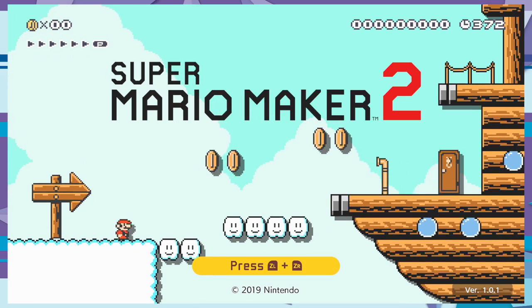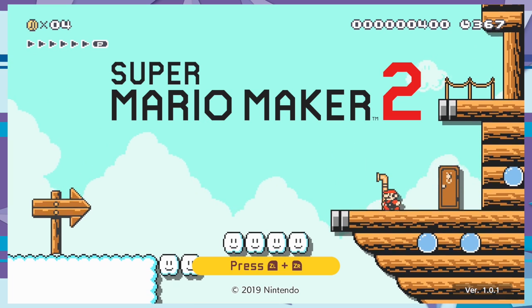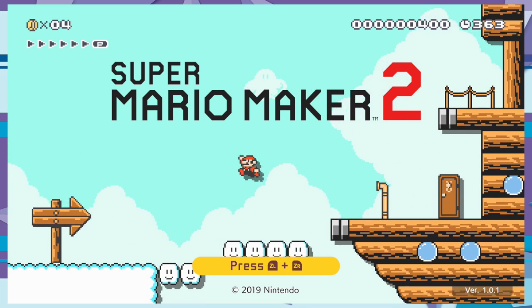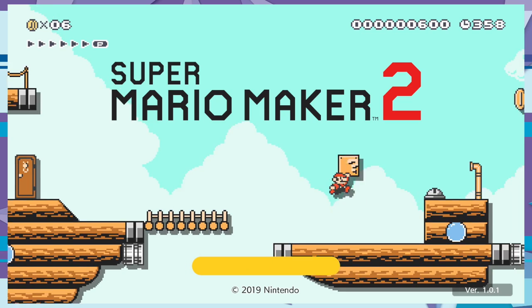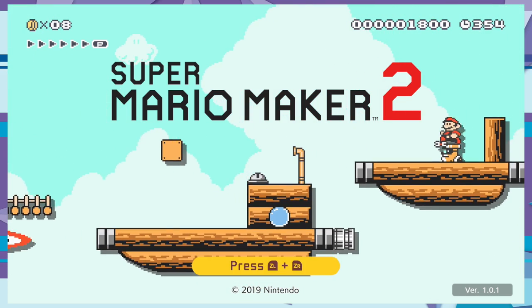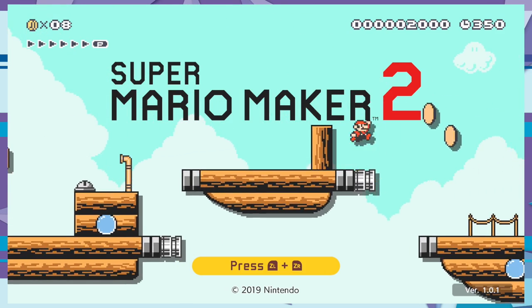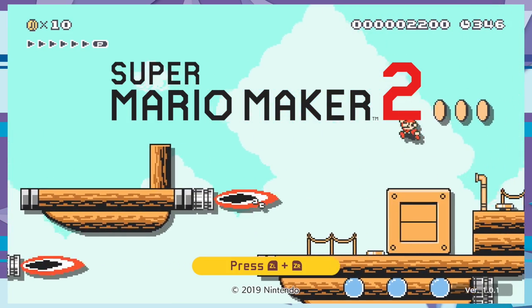We're here with Super Mario Maker 2, let's go! I'm so excited — we didn't play the first one on the channel except that one thing with Matt raging. Your boy Risa, aka someone with a great, aka Beast, is super excited to play this game. I'm excited to make things too!